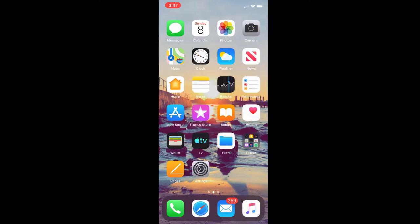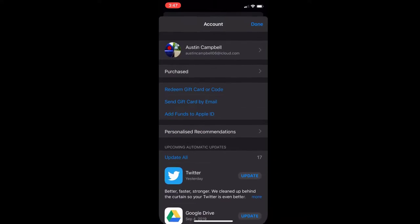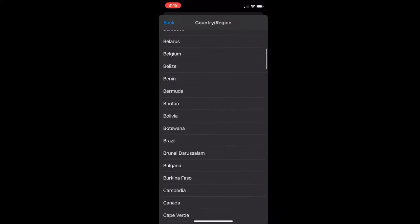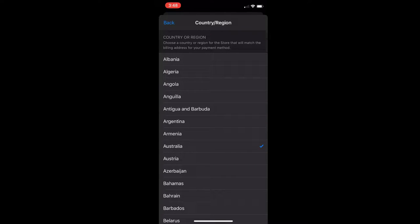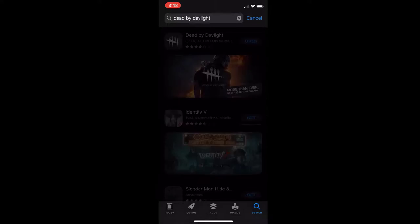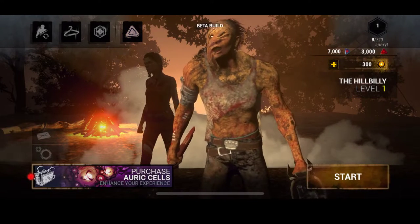Hey guys, Austin here and today we're back with another video. As you can see I have Dead by Daylight on my iOS device, my iPhone X. Here's how you do it: go to the App Store, click on your profile, click on it again, then click Country/Region. Make sure your account has no money — zero dollars and zero cents — then choose Australia. New Zealand might work but I'm not sure, so just choose Australia. Once you've done that, go to search, search Dead by Daylight, and it'll be right there to download for free. You can also get any game that has not come out in the US early and get it for free.